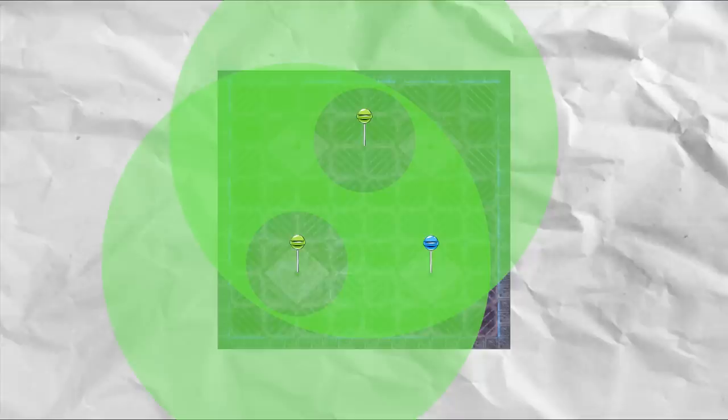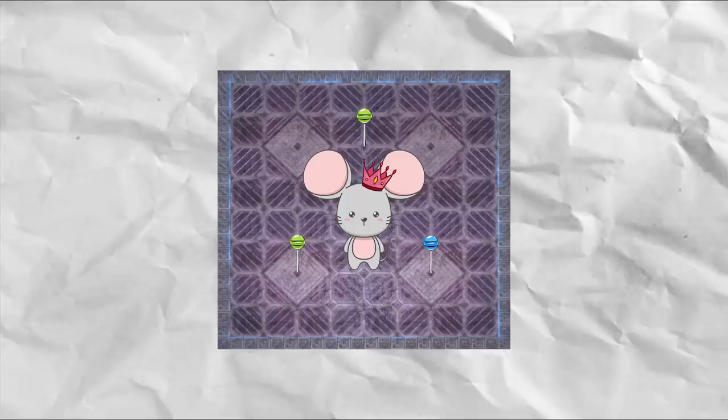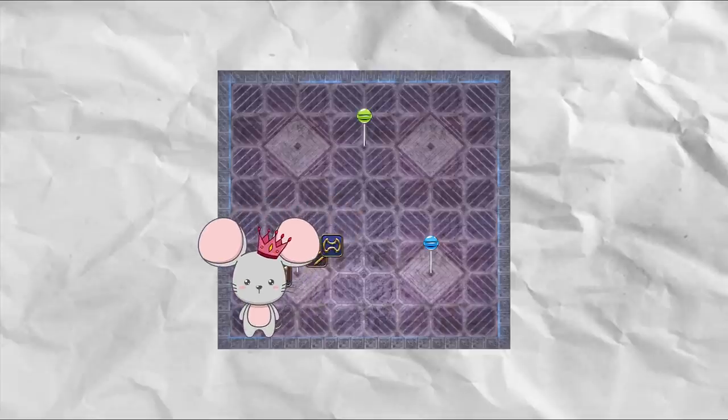2 lollies are green, which is bad, because you can't be in 2 donuts at the same time. So we have to change the color of one of those two. The boss will help us do that with a wild charge. She will always get a blue color tail and wild charge on a party member. Make sure the tank is in front, and use the charge to paint one of the two green lollies into blue.